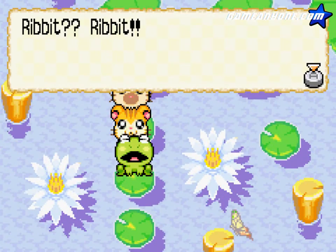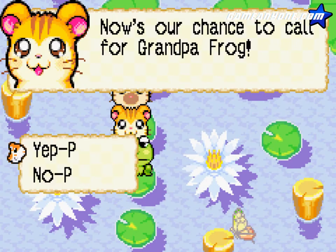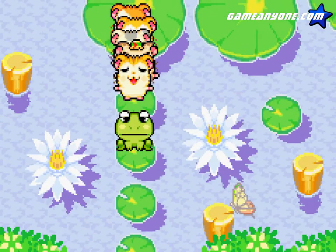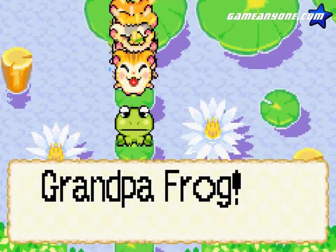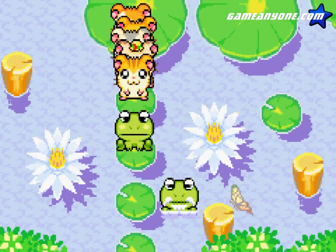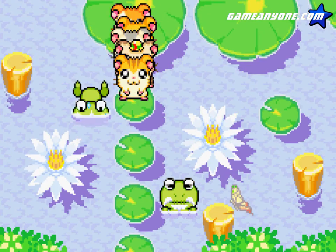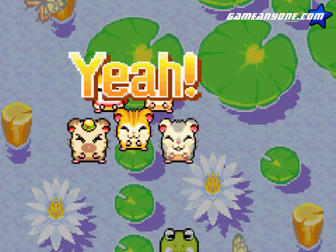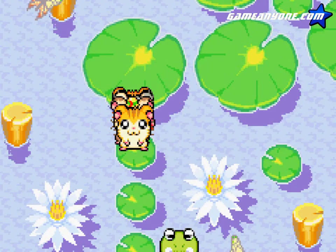Let us through. Let's call for grandpa. Hey grandpa frog! Ha ha ha. Big boom voice — nice. That's one way to clear a frog away.